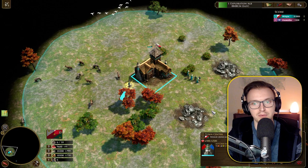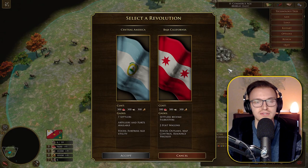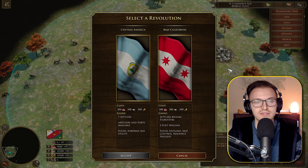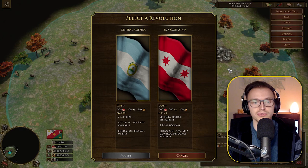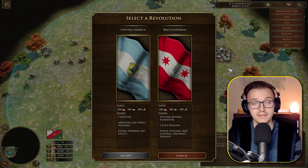Let's start with the Age 2 revolts. There are obviously two options for each, so let's have a look. We'll age up with whatever we want and then go for the first revolt. The first one is Central America, which seems to be one of the most popular ones at the moment, where you get seven settlers — a huge boost to your economy. Artillery and forts are available and it's a focus on Fortress Age utility.